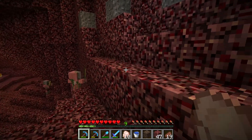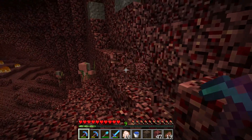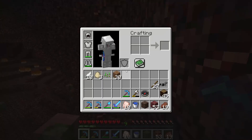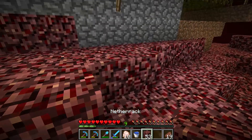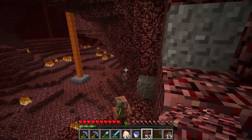To get netherrack you need to break the red blocks in the nether and that will give you the netherrack, which is a certain kind of block. It's a block that can be lit up with a flint and steel and it stays lit up forever as long as you want to. That's how you get netherrack.